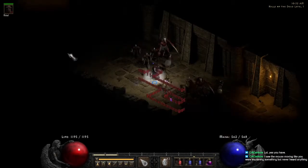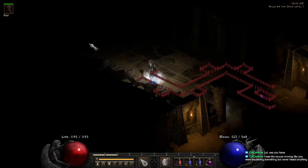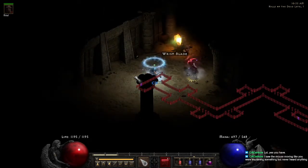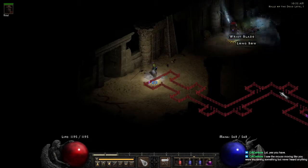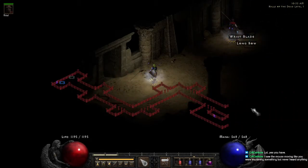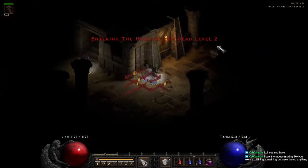Halls of the Dead — go left. You want to try to be going left as much as possible, and just like that you have your exit down to level two. Sometimes you'll have to go straight to go left, or right to go around, but you want to be trying to head to the left. That's going to be true at all levels of the Halls.